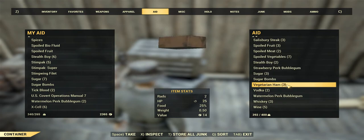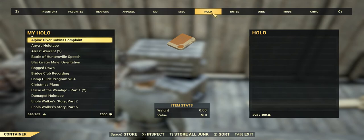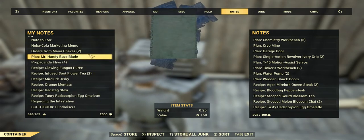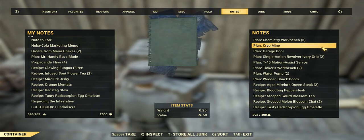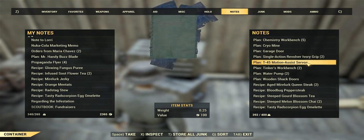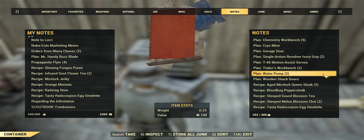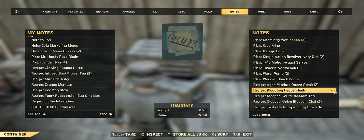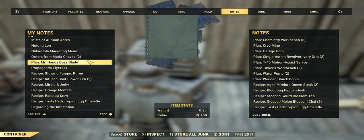Excel items at 10 caps. Plans: Mr. Handy Buzz Blade at 25 caps, Chemistry Workbench 25, Caro Mine 25, Garage Door 50, Action Revolver Ivory Grip 25, T-45 Motion Assist Servos 25, Tinkerer's Workbench 50, Water Pumps 25, Wooden Shack Doors 25 caps. All recipes are going to be 10 caps each — please pause the video wherever you've seen some you like the look of.